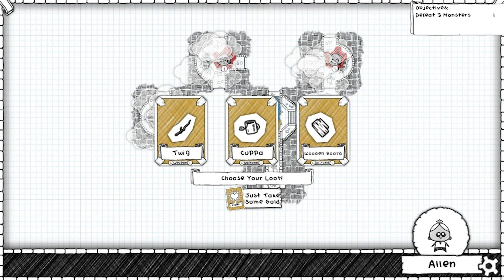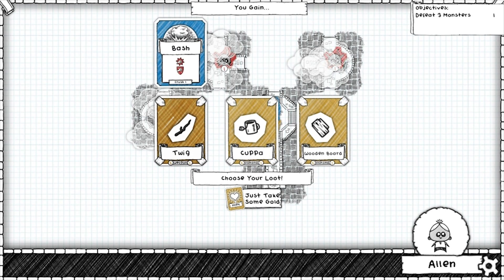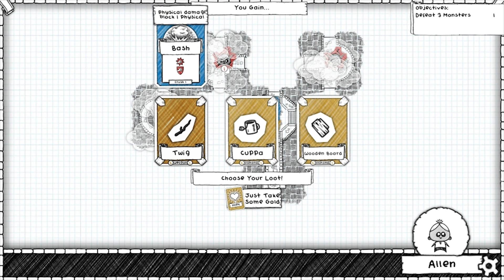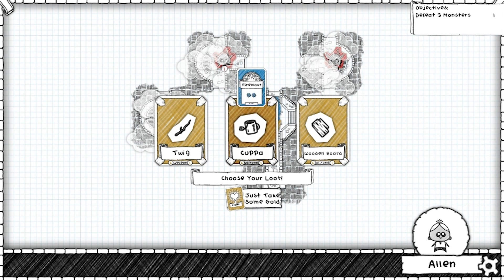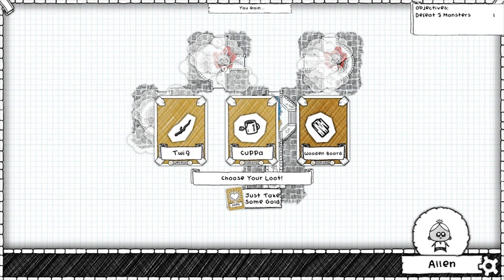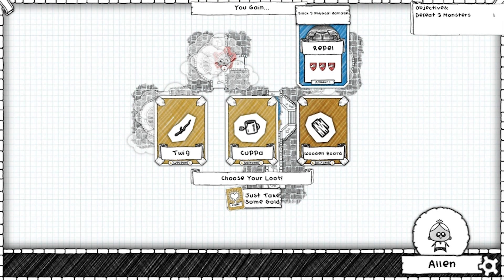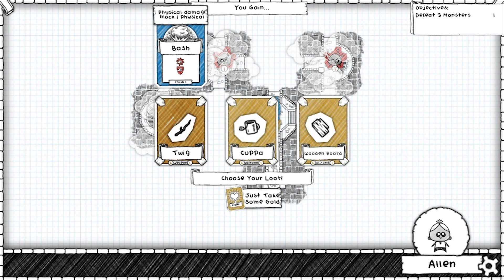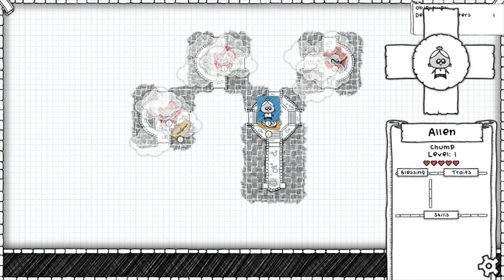I gain fire blast — wait, no I don't. The twig gives me bash, which I think has a shield. The cuppa gives me a fire blast. The wooden board gives me repel — block three physical damage. I think the twig's quite good. It seems to be a mix of both. Let's take the twig.